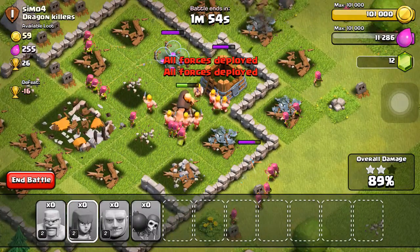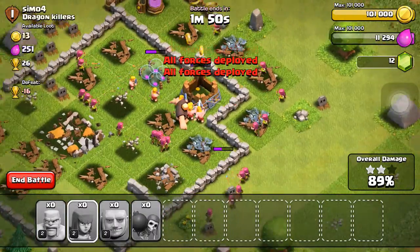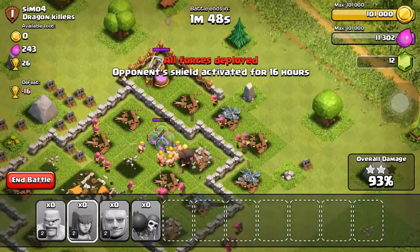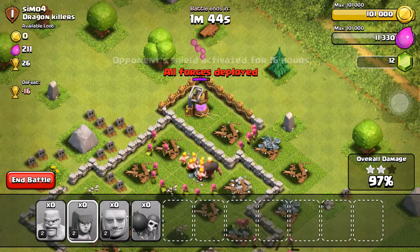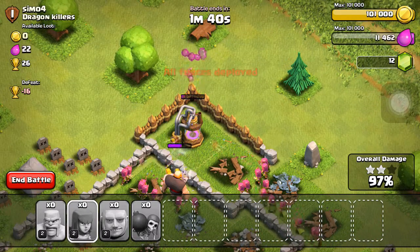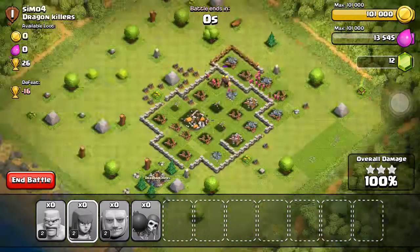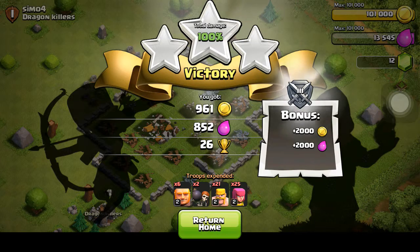I'm going to start bringing you some more live raids. Hopefully you guys like this kind of series. We're at Town Hall 4, I believe. That's the last thing we needed to destroy. I used six giants, two wall breakers, 41 barbarians, and 25 archers — pretty good!